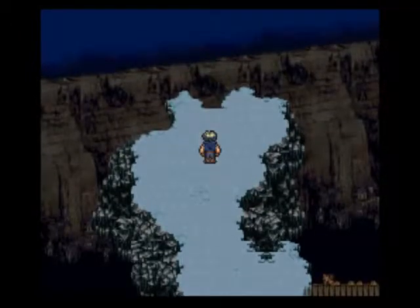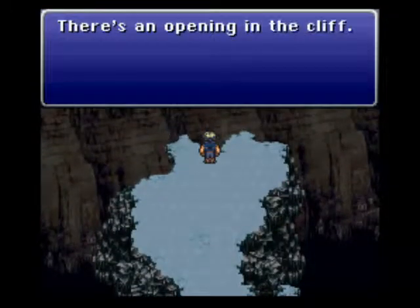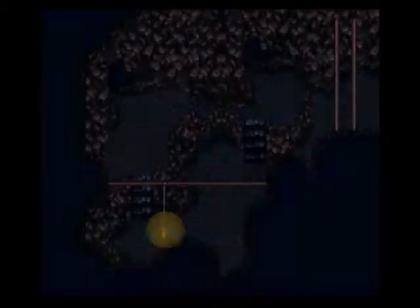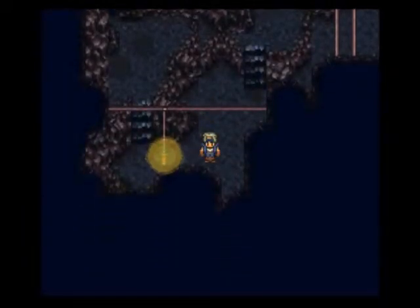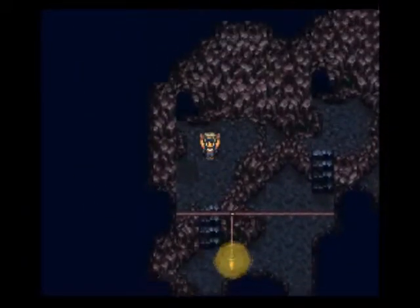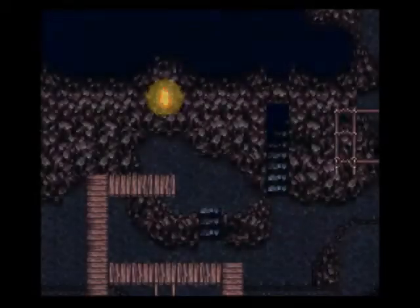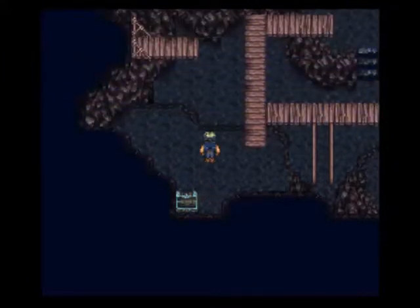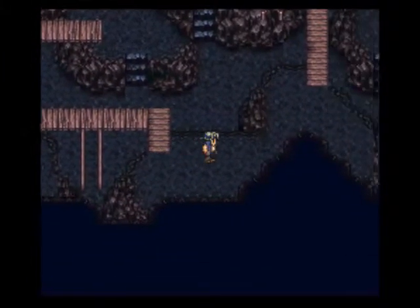Alright, I'm going to take a second, heal up, be right back. Okay, we're back. I didn't heal up Locke because he's on the Valiant Knife and I really don't care. Let's head over here. We fall down this hole and what do we get? We get a gauntlet — I'll show that off in a second.